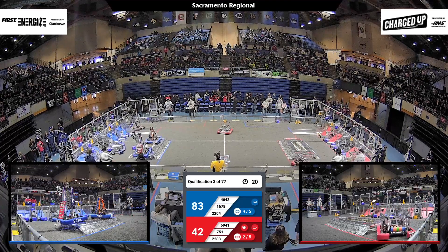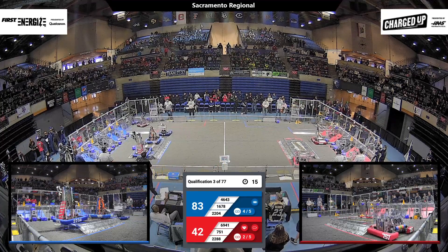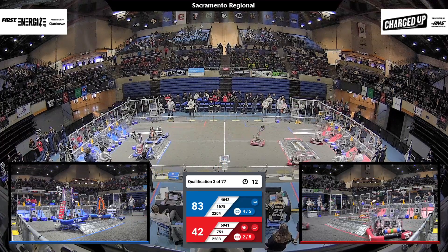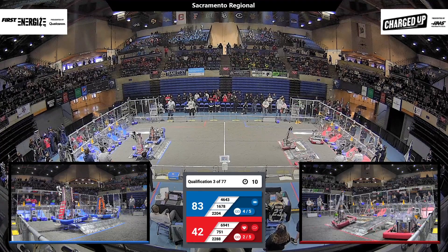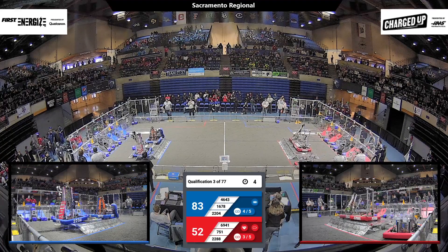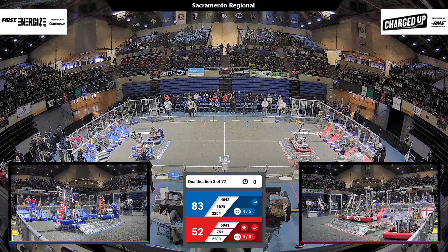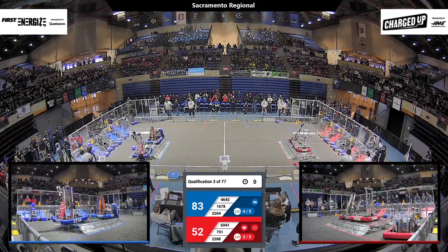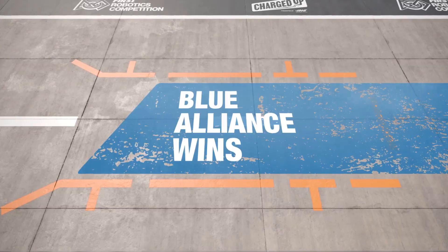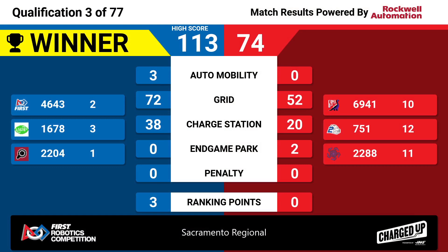It looks like the blue alliance has already got two robots docked on their charge station — it scores 10 points per robot. Check out 16-78, though — they did this really amazing little flip, showing us their best side by tilting their robot over. And then the red alliance also docking and engaging their two robots. Very nice finish by both alliances. The blue alliance takes a victory and three ranking points because they got that activation ranking point.